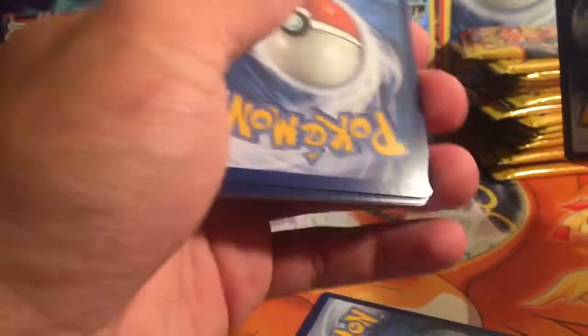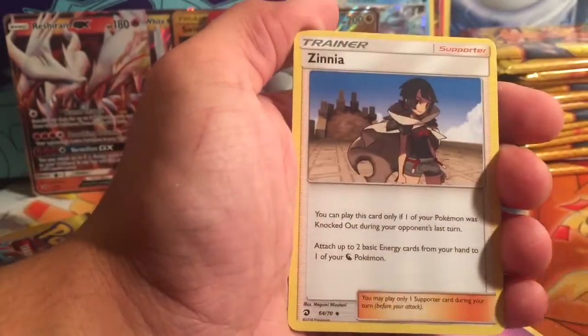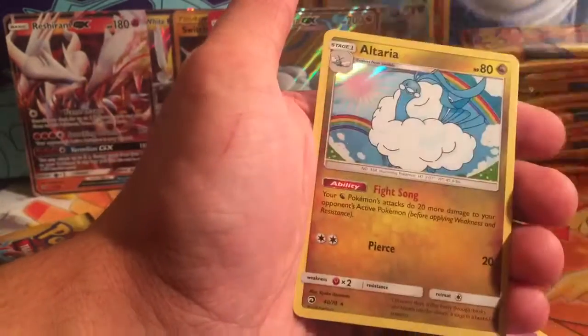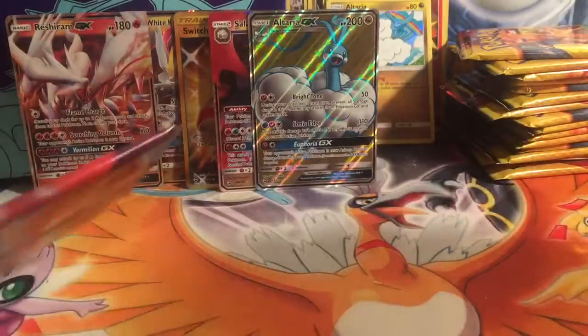Psychic Energy: Zygarde, Zinnia, Flygon. Salandit is our reverse, and our rare goes to an Altaria. I'm quite happy with my pulls. Last pack — let's hope for some last-pack golden card magic. We have Fire Energy, Zinnia, Croconaw, Zygarde, Totodile, Dratini, Hakamo-o, Dratini again, Kangaskhan. Reverse is a Fairy Energy, and our last rare is a Zinnia full art trainer — oh my god, this is the most expensive full art trainer in this set!